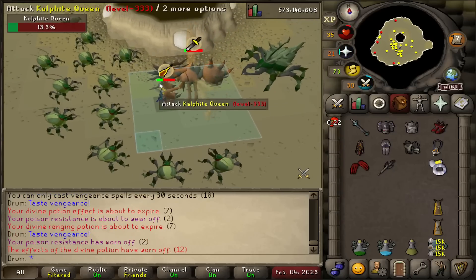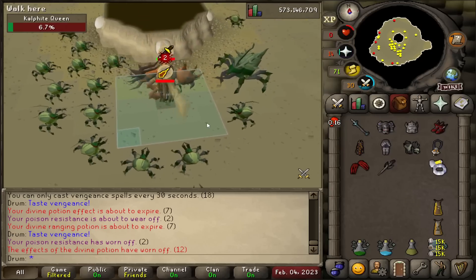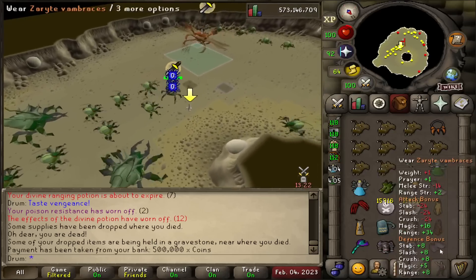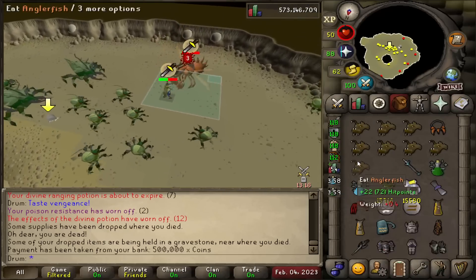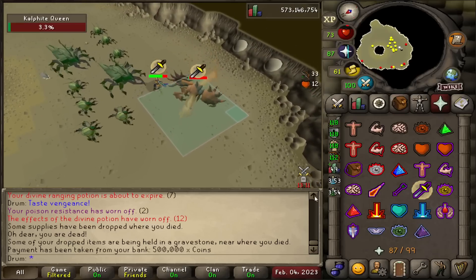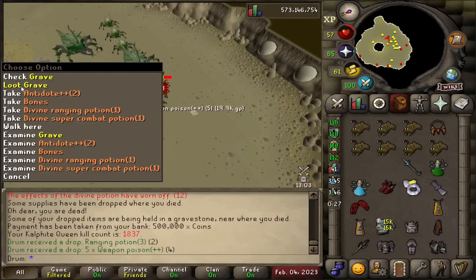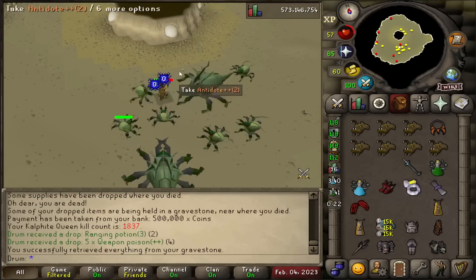Can I actually get this kill, please? It's one of those kills again. I'm dead. I shouldn't have risked it. KQ, chill — I'm still looting. My ring of suffering is going to kill it. There we go. Let me pick up my stuff in peace. All for weapon poison. That still cost me 500k — rip. I better get that dragon pickaxe dropped tonight.